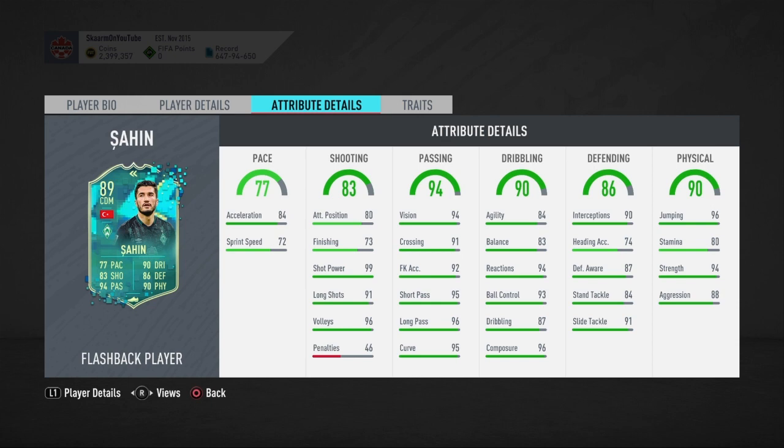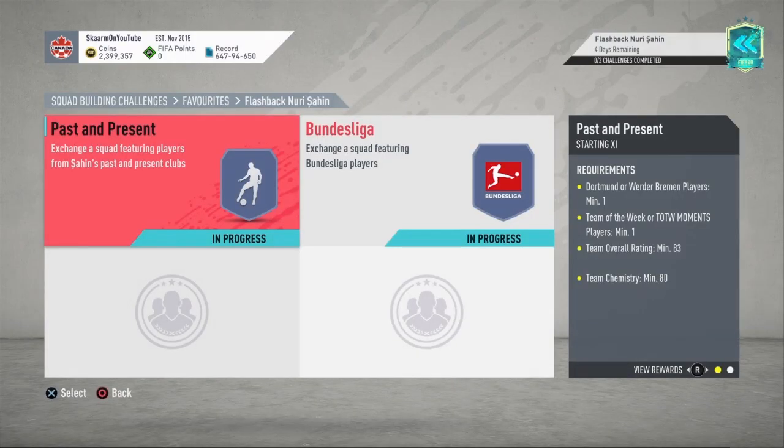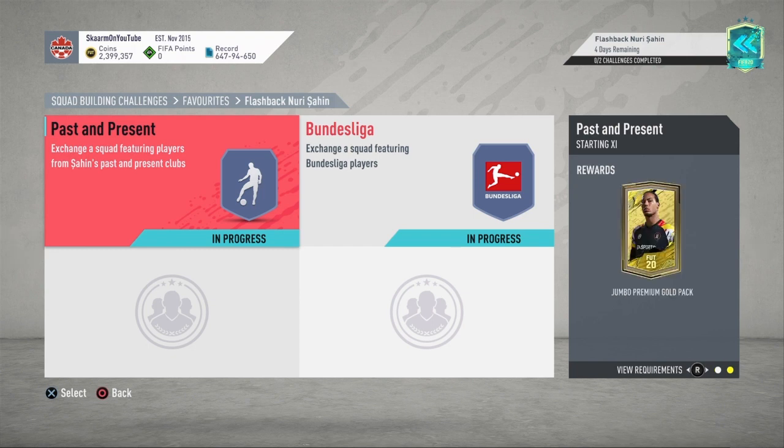For physical, he has 96 jumping, 80 stamina, 94 strength, and 88 aggression — really good apart from stamina, which is very low for a CDM or center midfielder. This SBC is going to cost around 120,000 coins to complete. No loyalty is required and you do get yourself two packs in return — the Past and Present pack.